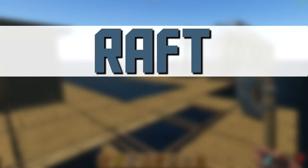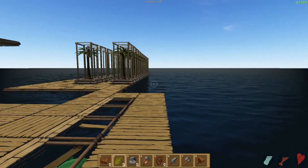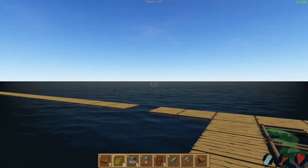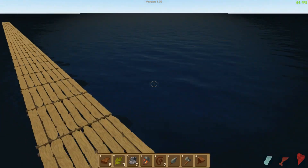Hello everybody and welcome back to Raft, my name is Twisted. Today you may remember that we were building our awesome lighthouse, which is now completely gone because the game crashed as soon as I ended the last episode.